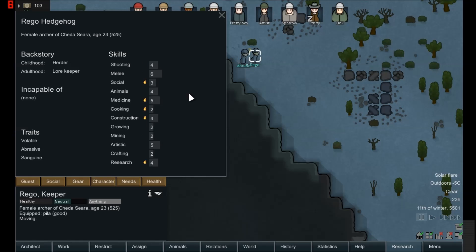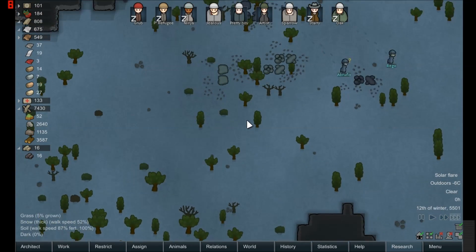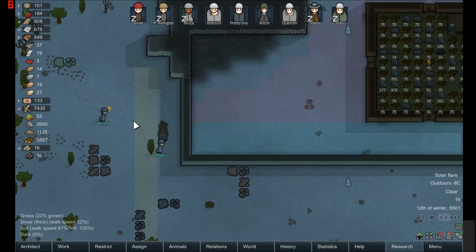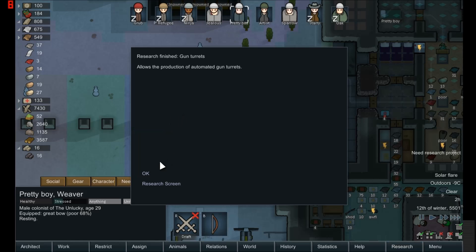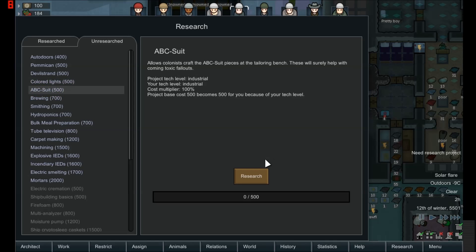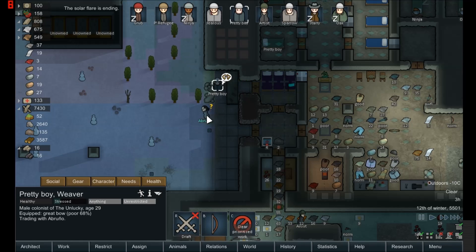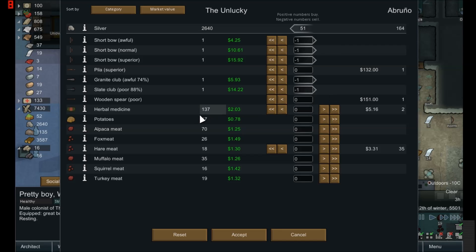I need to recruit people. Volatile and abrasive — nevermind, leaving you alone. Faction goodwill is negative thirteen. You're not actually good for anything, are you? What I need is people to actually join and be happy and wonderful and awesome. Unfortunately, let's research something else — suits. Devil's strand would be a lot better. Auto doors would be nice but we can't deal with that. We can sell you a heap of stuff. Yeah, you have nothing that we want.